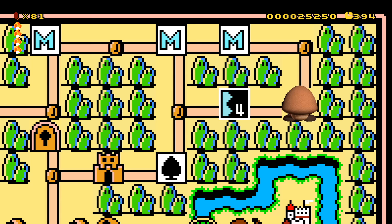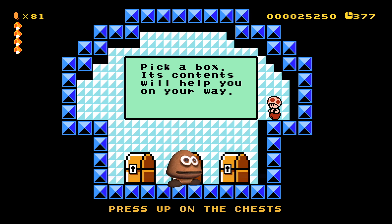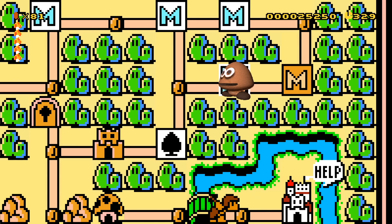Let's see how they did the old Toad House. Pick a box — let's go with box number one. We get a super leaf! Nice. Level four could be tricky — let's try level four.